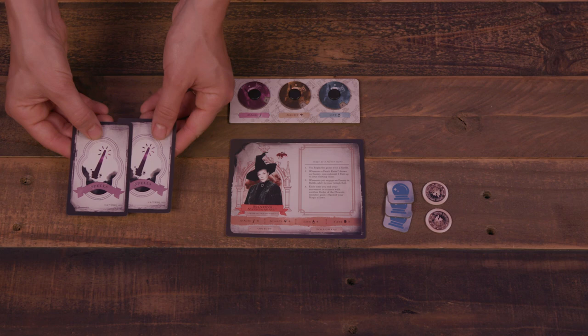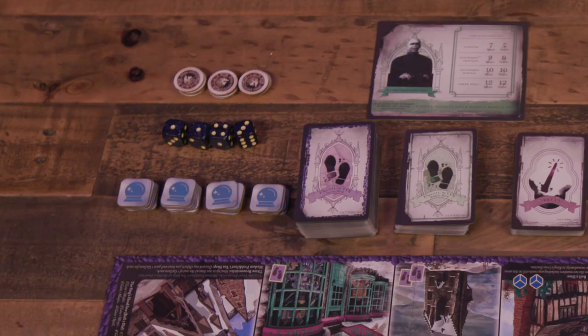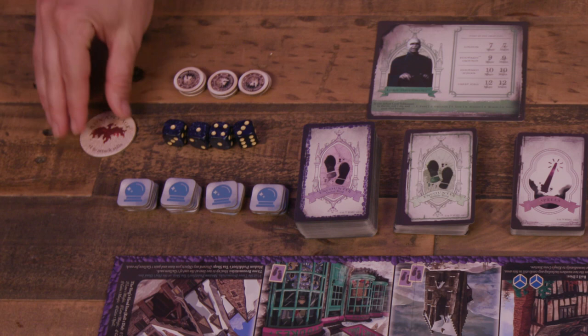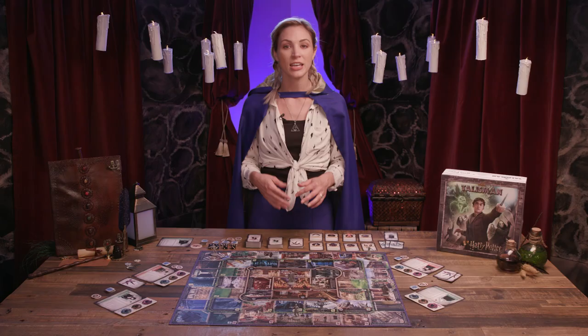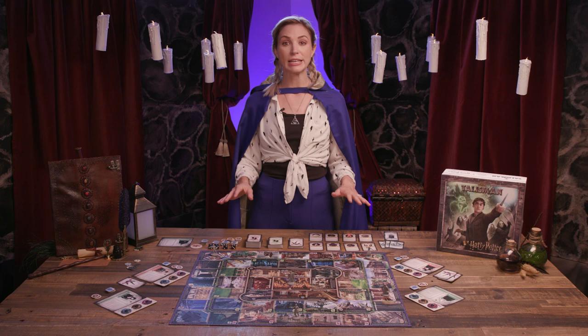Check your special abilities section for any special starting rules. If a player has spells, they draw them from the spell deck into a personal hand that is hidden from the other players. Finally, place the advantage token near the board with the advantage side face up for the faction with the least characters in the game. The player who most recently watched a Harry Potter movie — or read a book — goes first, with play proceeding clockwise.